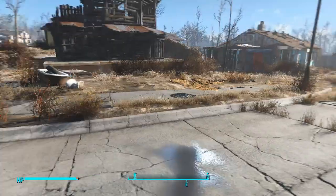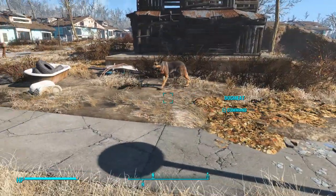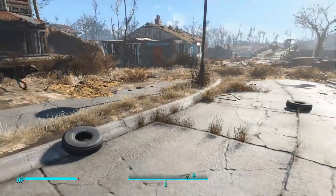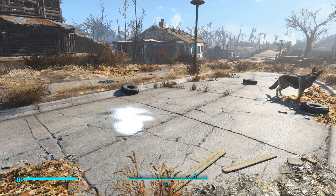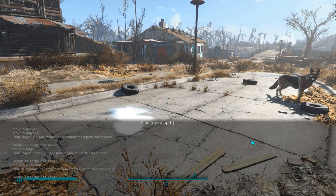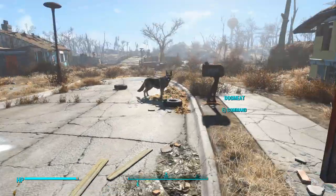I've been wanting to get Dogmeat back for a while and I kind of misplaced him. If you want to know how to get Dogmeat back - each NPC has a game ID. What you do is hit the tilde key and type 'prid' space, then for Dogmeat only: '0001d162'. That brings up Dogmeat. Then type 'move to player' - I did that and it zoomed Dogmeat right to me. Got him back!